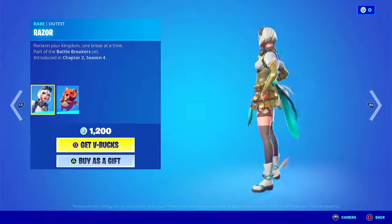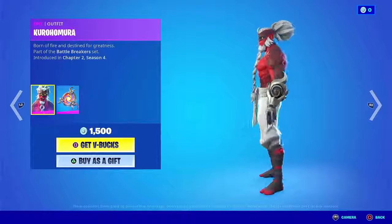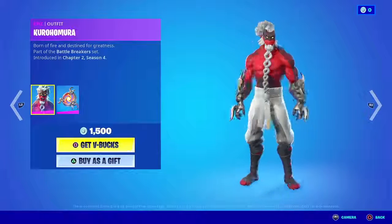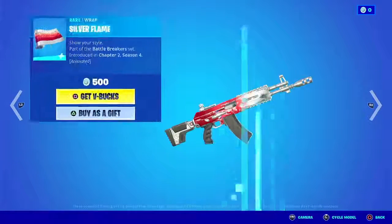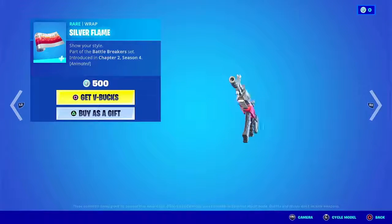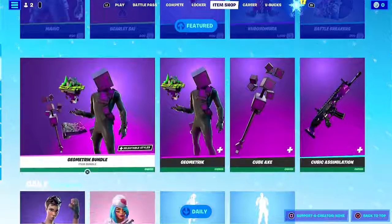Razor — reclaim your kingdom one break at a time — part of the Battle Breaker set, introduced in Chapter 2, Season 4. Then we have Kurohomura; this kinda looks like Raven's dad, to be honest. Then we have Silver Flame — alright, really sweet. Then we have the Battle Breakers music track, so that's really cool.